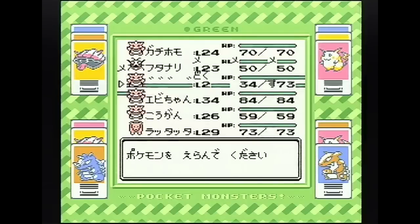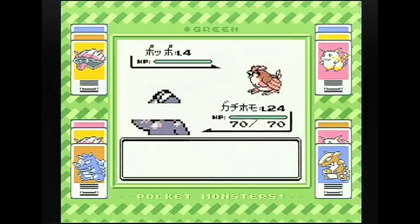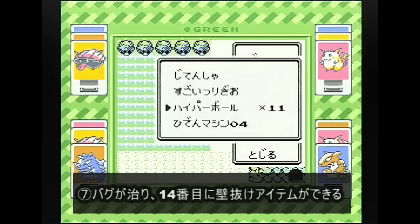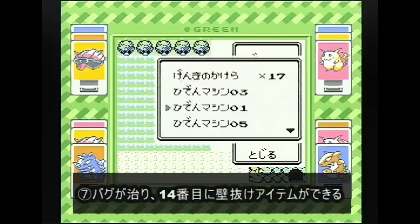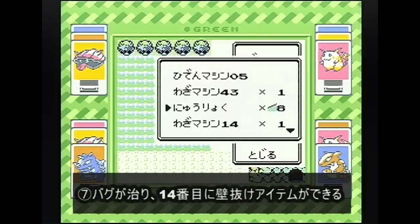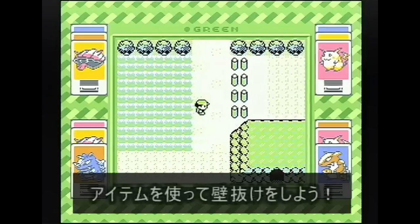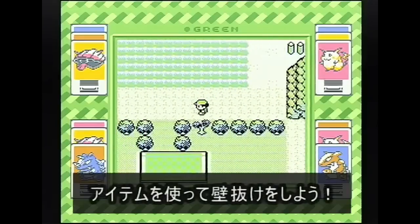また戦闘に入ったらポケモンを選んで、先ほどのバグったポケモンの上でAボタンを押します。よいしょ！ロナイロロロロナイロロになりましたね。で逃げるとバグが解消されて、先ほど交換した14番目の道具が残るわけですね。この「入力」というアイテムが壁抜けできるアイテムになります。